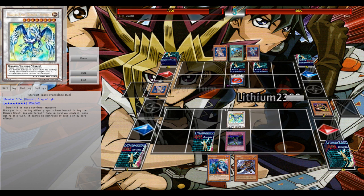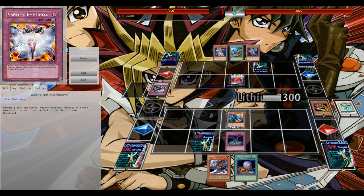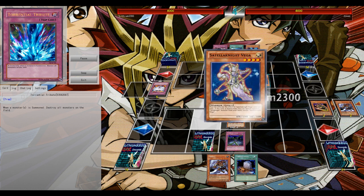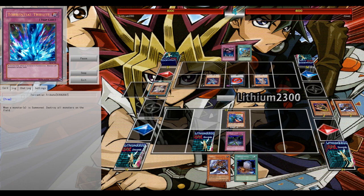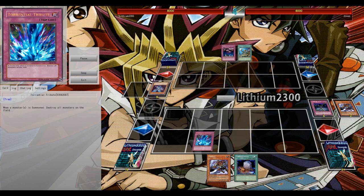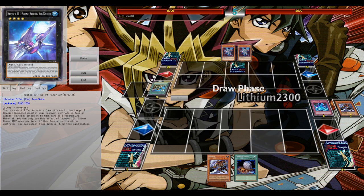I go for Stardust as the first turn play, backed up with Emptiness and a Fiendish Chain, I'm not sure. This is very unfortunate — taking the Dimensional Prison, one of his few outs to get rid of the Stardust Spark Dragon. I try to get something going with a Unizombie — banished Mizuki, got Goblin Zombie on board, go for a level 8 Synchro, possibly Beelze, because of the Torrential Tribute set. But he has Emptiness with Torrential Tribute as a backup, so the field is cleared.